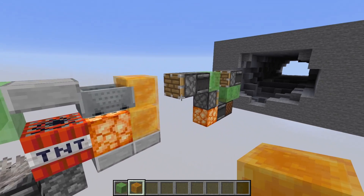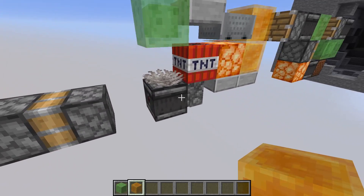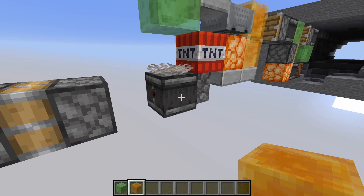The only other change I made to the TNT duper part is I changed the block here, which used to be a slab, into an observer.